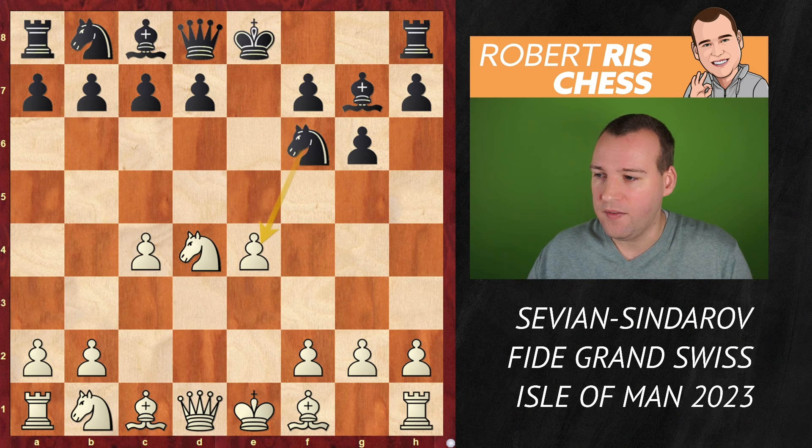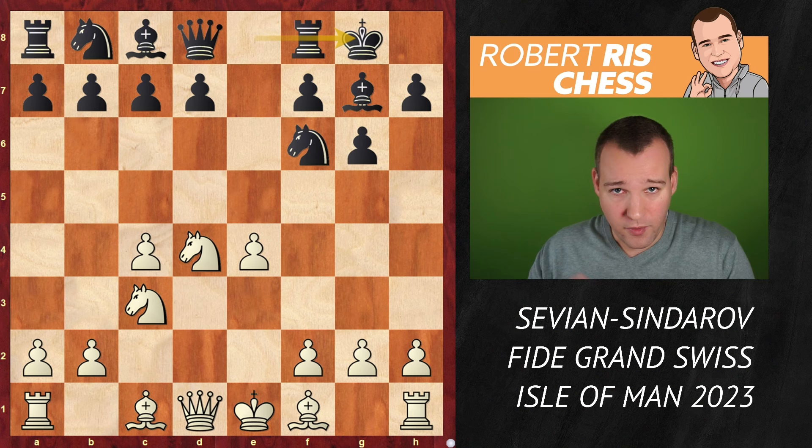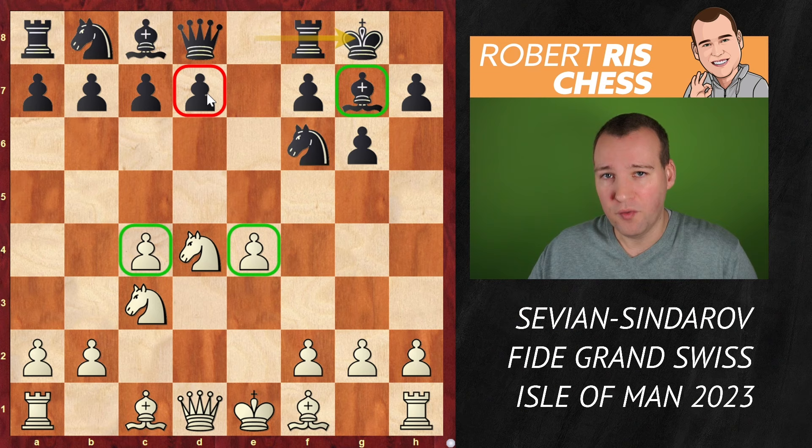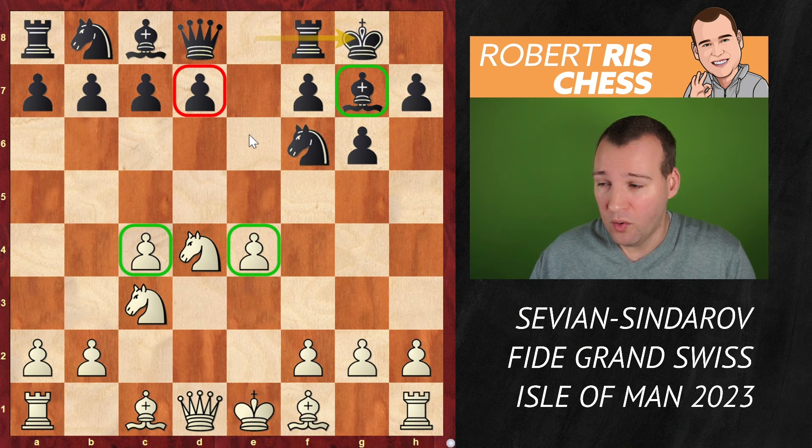This kind of structure is very well known from a lot of openings including the King's Indian. Black has a beautiful dark-squared bishop and white has a nice space advantage thanks to the pawns on c4 and e4, with free development of his pieces. But black has not played the move d6, and black is trying to make use of the fact that he has not played that move yet.